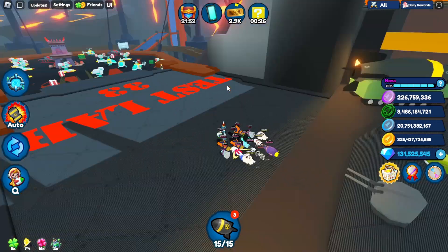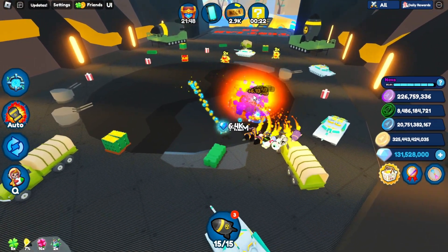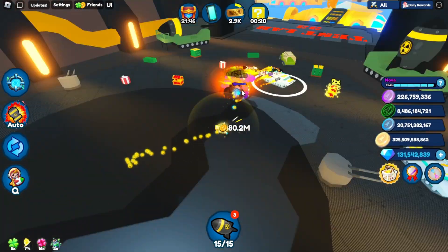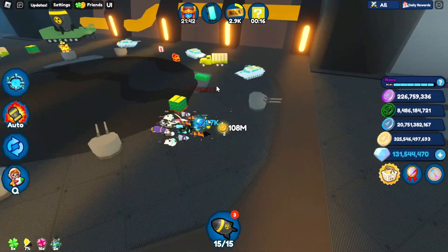Like I said, those yellow ones are always going to spawn more than the others — like blue, green, teal, gray, and the other ones — they do have their differences.